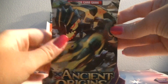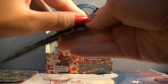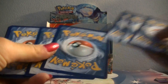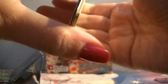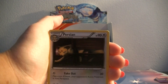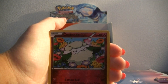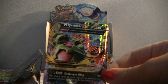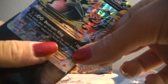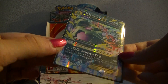So next is our Shiny Groudon pack. And inside we have a Rayquaza. Here we have a Golurk, Porygon, Relicanth, Eevee, Persian, Tyranitar Spirit Link, Bellossom, Eco Arm, a Reverse Cottonee, and oh my gosh — a Mega Tyranitar EX! That's awesome. I pulled the regular Tyranitar at my second pre-release, so now I have the Mega one. That's awesome. It's a really pretty card.